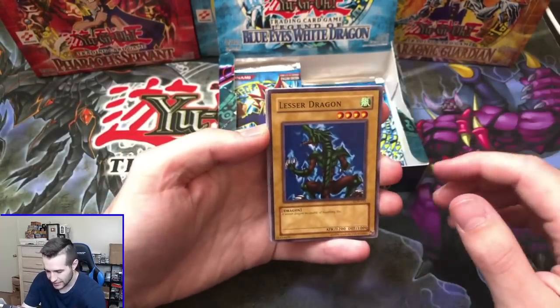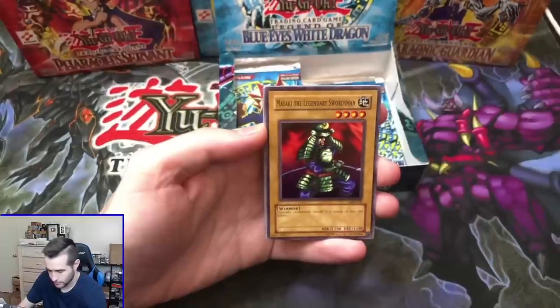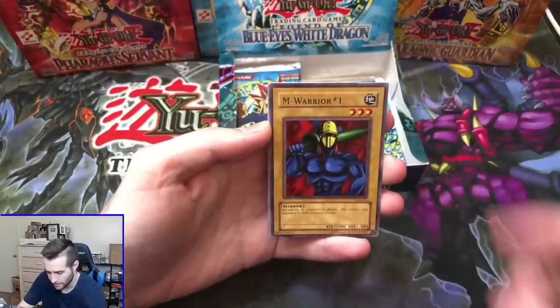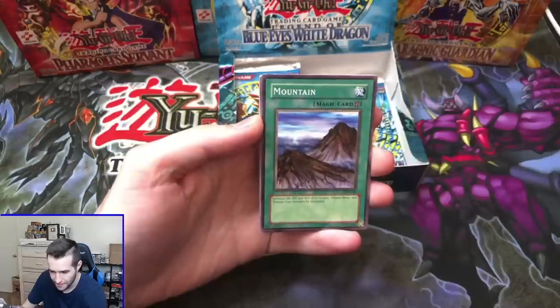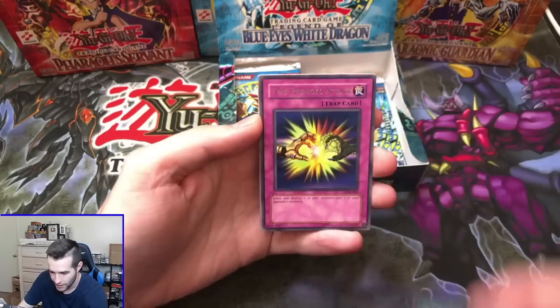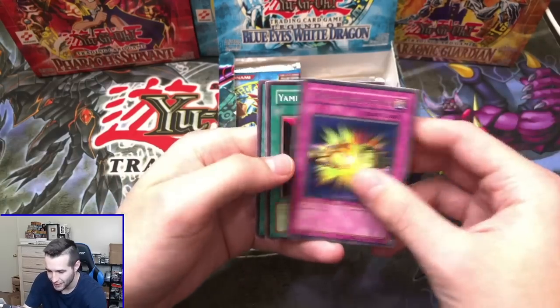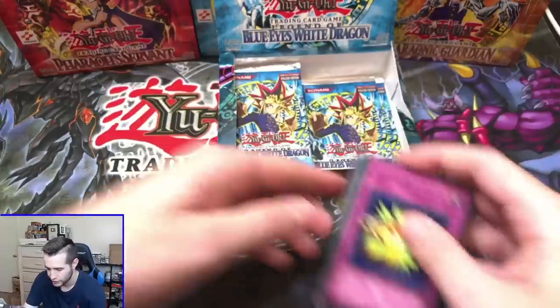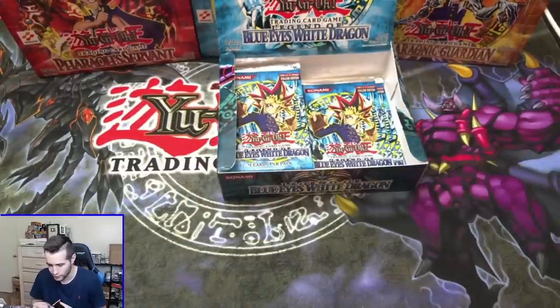Let's see what we can do. We got the Lesser Dragon, Masaki the Legendary Swordsman, M-Warrior number one, Mountain, and the final pull — Two-Pronged Attack. We've got a rare. Yami, Witty Phantom, Kagamusha, Machine Conversion Factory. Another rare — we're on a rare streak.